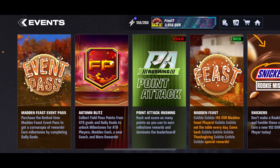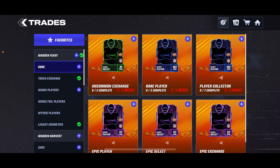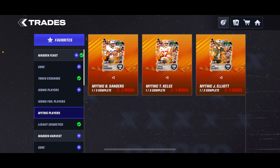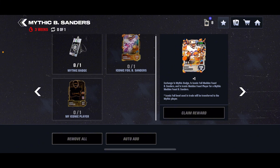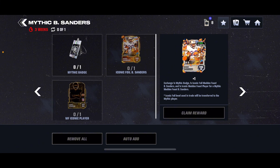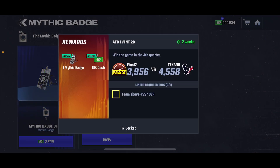So basically guys, it's the same thing as always for how to get these Mythic players — it's very simple. You need two of the specific Iconics to get them, which is the Iconic Foil of the player, as well as one random and a Mythic Badge. Mythic Badges you can get from Arena, the Field Pass — I have eight saved up right now. If I click on this, it'll tell you exactly where to get it, and it looks like you can get it from the last Journey event as well, or from the store.